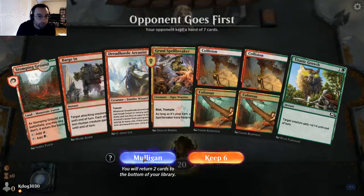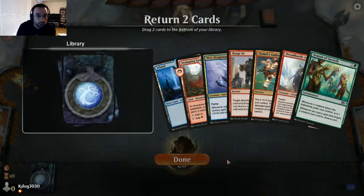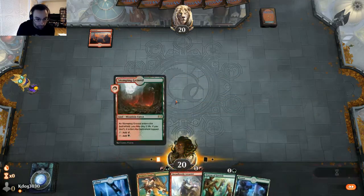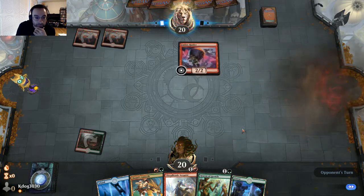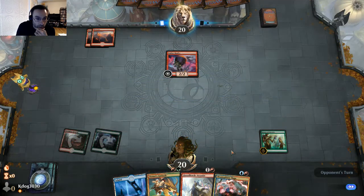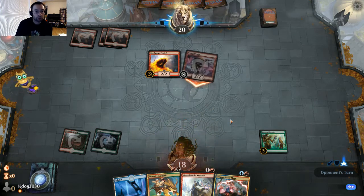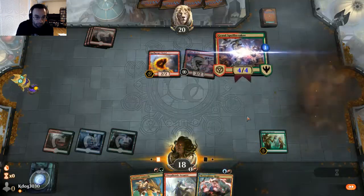One land in the opener — that's unfortunate. We keep on two lands and hold the Dragonauts. Barge In goes to the bottom. We can Season of Growth to start Scrying. Looks like they're a slower mono red build. Ember Hauler comes down — doesn't seem particularly powerful here, though we have to watch it trading with our Beam Splitter Mage. Spell Gorger Weird gets some counters. We'll just be mana efficient and play Spellbreaker as a 4/4.